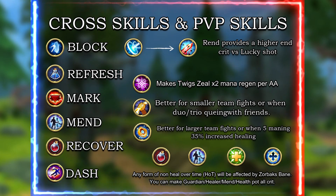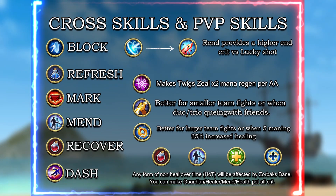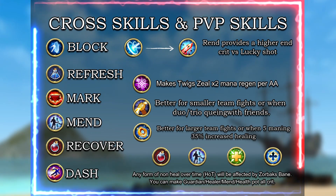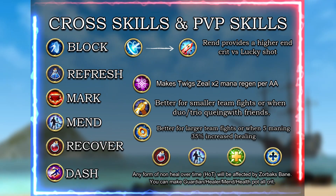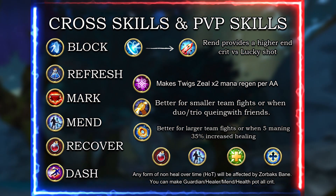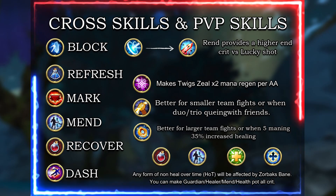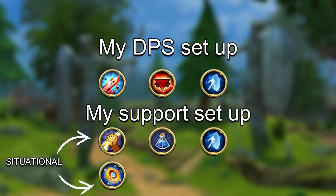So your auto attack healing can have Presence of Mind active for eight seconds, healing for a larger percentage per auto attack. This is highly effective in big team fights. The biggest counter to this is Fester, however with current meta changes I believe Presence of Mind will make a comeback since this meta is mainly a block meta now. Keep in mind any form of healing that isn't a heal-over-time will be affected by Zorbach's crit — this means you can make a guardian's heal crit, healing wave crit, health pots crit, Mend crit, and any future healing added to the game.